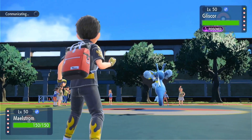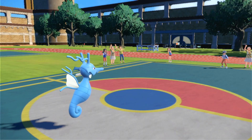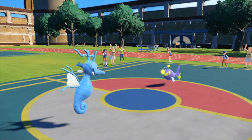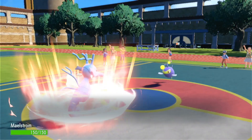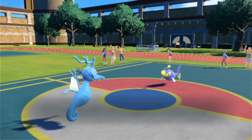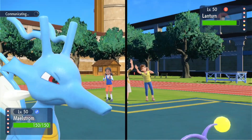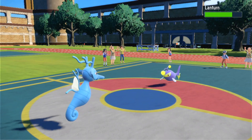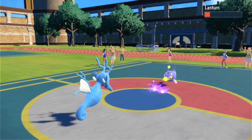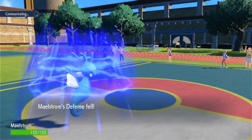Minus one speed, let's go for another Dragon Dance — get to plus two, that's what we want. Now into the Lantern. The Lantern is more specially defensive; I think Scale Shot should work. Let's go for it. Boom — down goes Lantern, and we're at plus one speed. So we're in a good position: plus one speed, plus one attack, minus one defense. We'll take a win here.